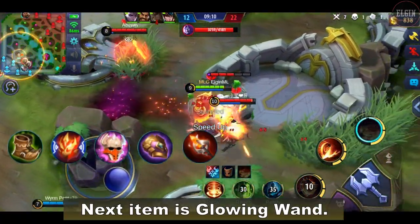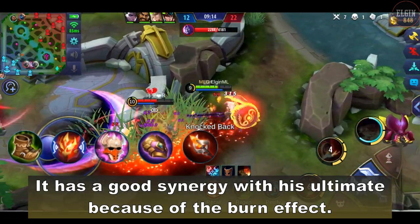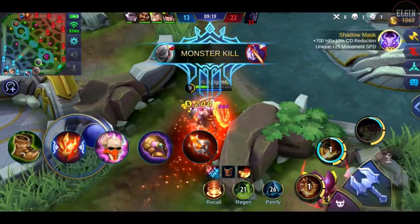Next item is the glowing wand. It has good synergy with his ultimate because of the burn effect. He now has two damage sources that are based on the enemies' max HP.